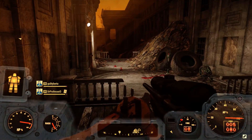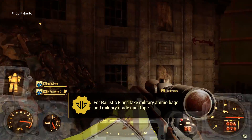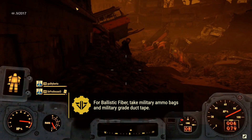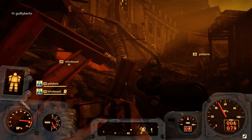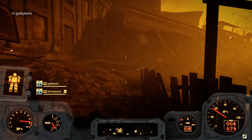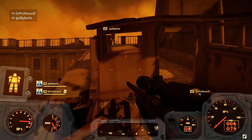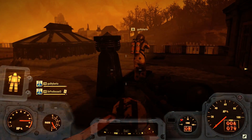Ballistic fiber is the absolute most rare material in this game. You'll only find it in two pieces of junk: military ammo bags and military grade duct tape. Pick these up no matter what — drop your weapons, drop your armor, whatever it takes. You'll also find ballistic fiber when you scrap power armor chassis, so I'd recommend scrapping any extras you come across just for the ballistic fiber.